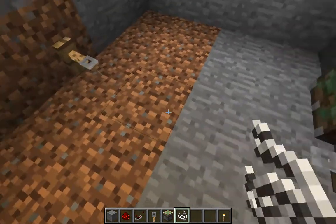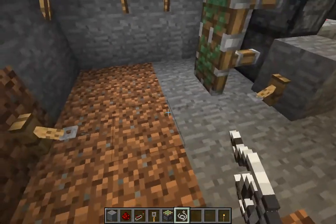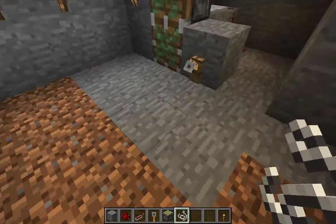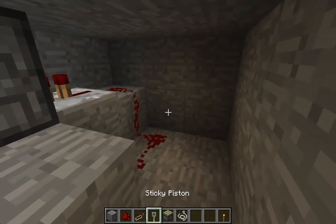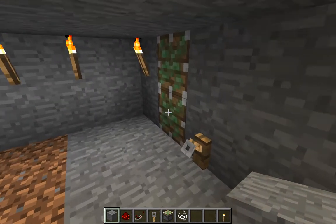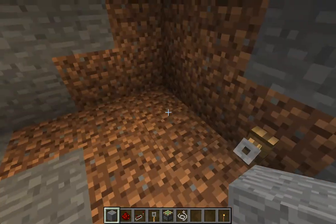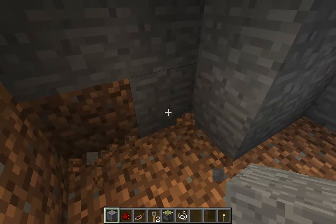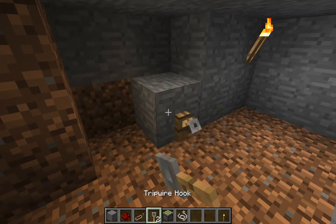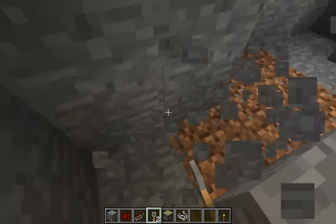Put string there and like that. When I step on it, both pistons are activated. So I'm going to destroy those two strings and then put stone there like that, then put two stones like that.